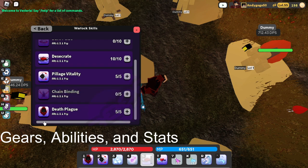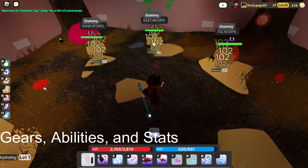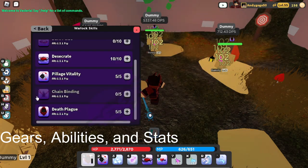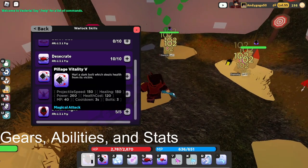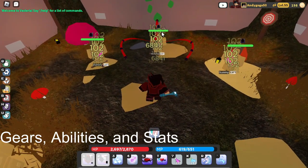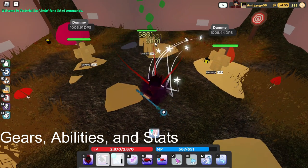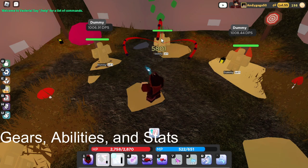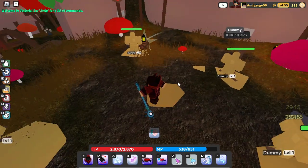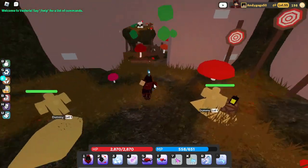We also have Death Plague, previously named Blood Plague — it's basically an AOE attack that does damage over time. Then we have Pillage Vitality which is amazing for comboing with stars. I just combo this on bosses, does pretty good damage. Stars are going crazy right now with all these dummies here. That's pretty much my build.